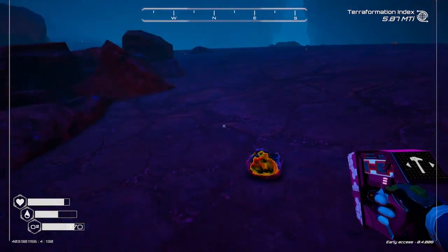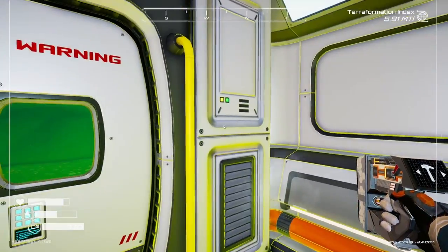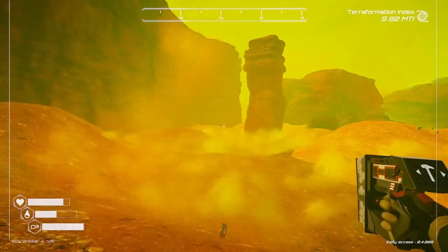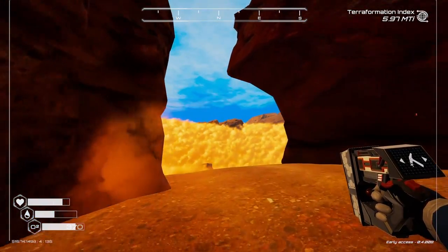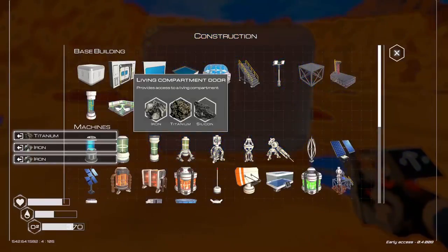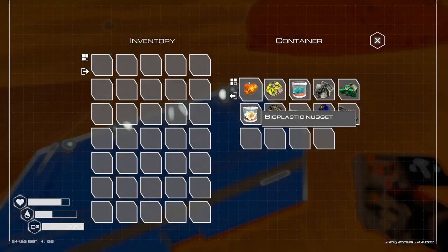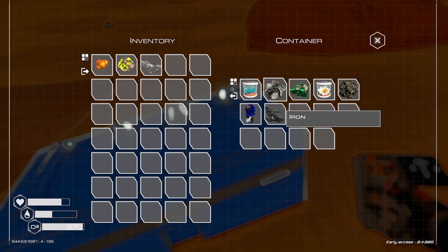I'm gonna continue mining the rest of the stuff here. I think I took everything from in there. Unfortunately we already have nearly a full inventory and there's still a lot more to explore in this area. Oh, this goes further back to this weird looking cloud thing. We'll just plant this down for now if it allows me. Okay, let's make a quick locker here, this time facing the right way. Bioplastic nugget — I have no idea what that is for, but I'll take it.